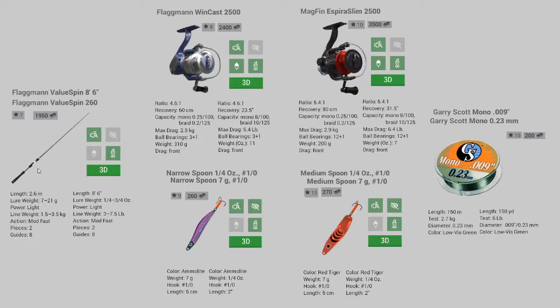One last thing before we head out to the lake: the little green symbols on equipment. The spinning reel symbol means it works with spinning reels, the casting symbol is for casting reels, and there are symbols for float fishing and lures. This fishing rod works with spinning reels and lures, but not with float fishing gear or casting reels - so our selected equipment is all compatible.